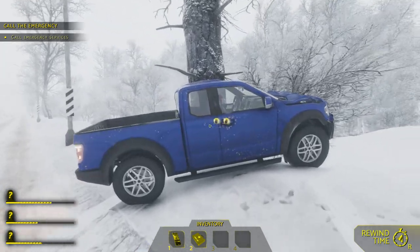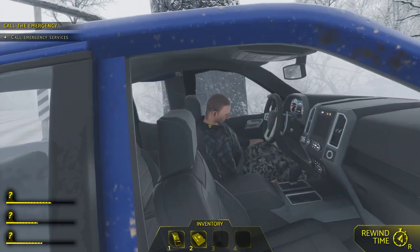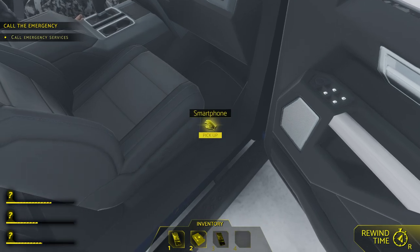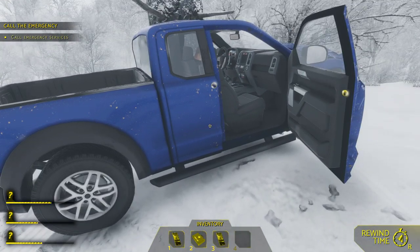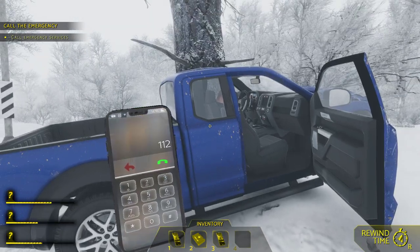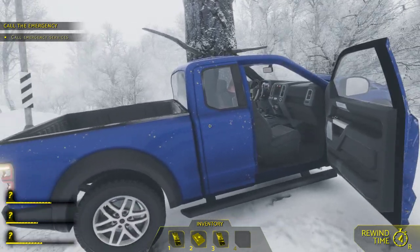Hello, can you hear me? Oh — a cell phone! There it is. I found a cell phone on victim number three. Now I can call emergency services. When you make the call, you can't move at that time — you can just look around while the call is being made.